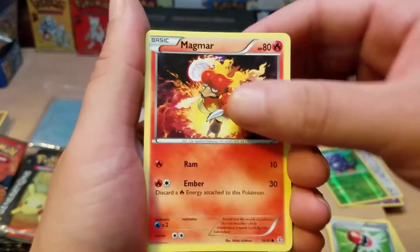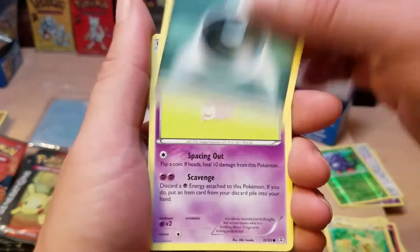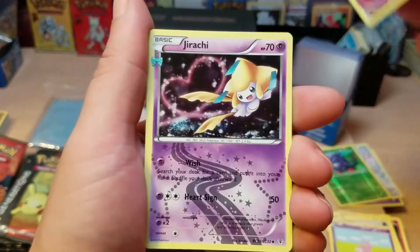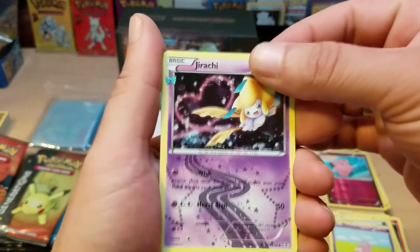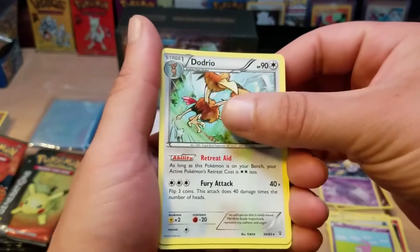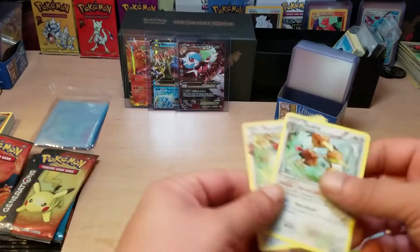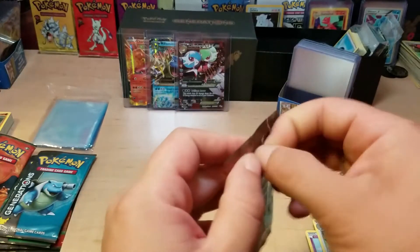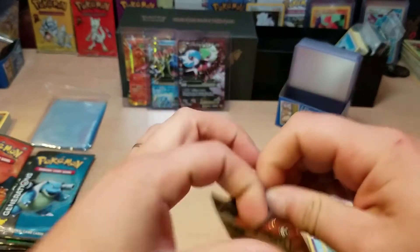A Crushing Hammer, Magmar, Pikachu - I really want that Pikachu Full Art. Energy, Slowpoke, a Reverse Holographic Clefairy, and we have a Jirachi which I think I pulled last time, and a Dodrio which is a rare but it's not holographic, and a Fletchling. So I think we can do three from the back. So far we've got two packs giving us three EXs, which is pretty sweet.